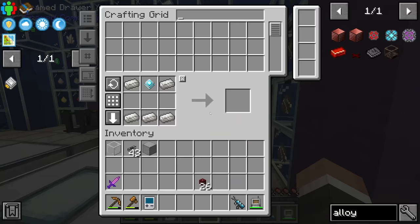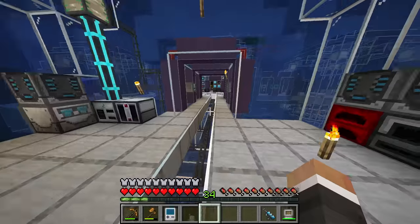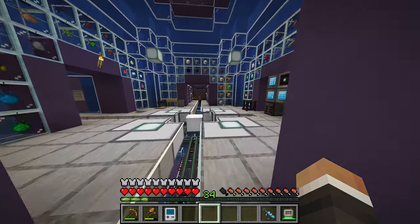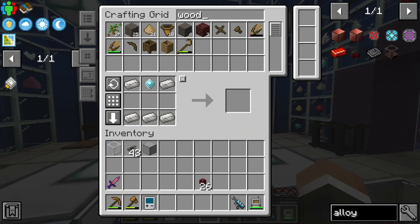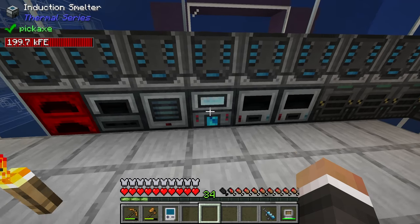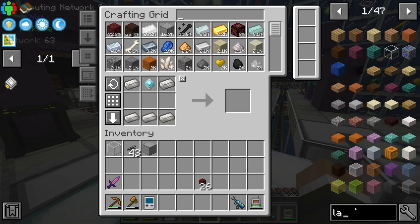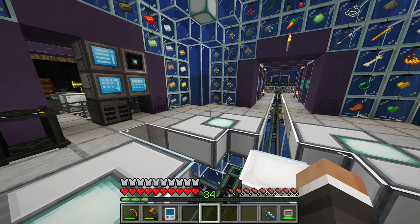Before getting too far into ore processing, given that most of our chunks are already being processed by the pulverizer and redstone furnace, I think it's a better idea to first set up a laser drill to generate ores. Between streams I've made more blazewood and we can combine that with obsidian — which now has its own dedicated drawer — to make a new compact machine. We need to make an ore laser base and surround it with laser drills.